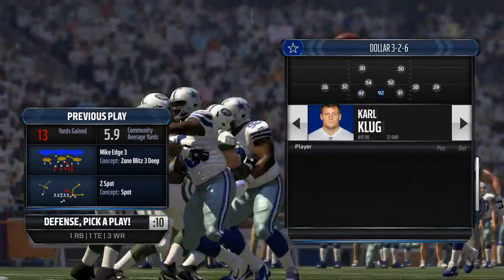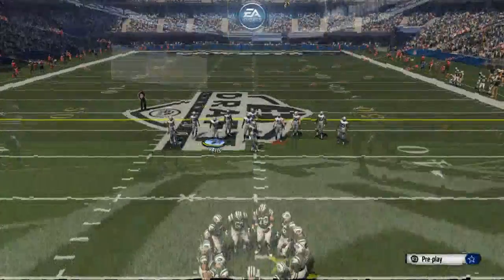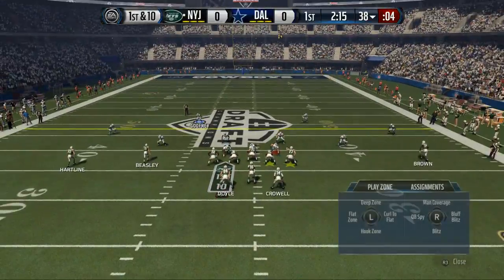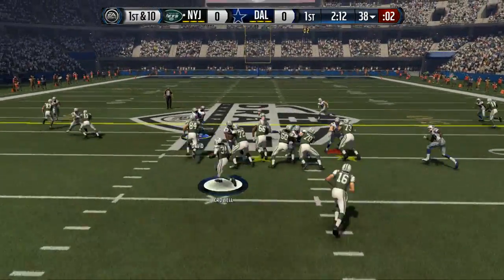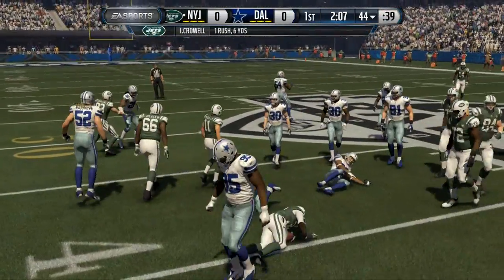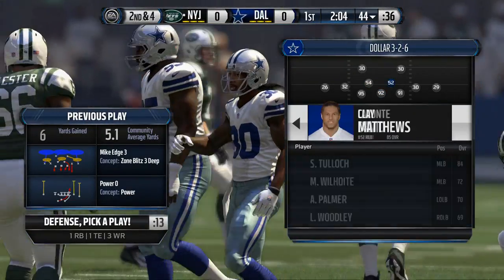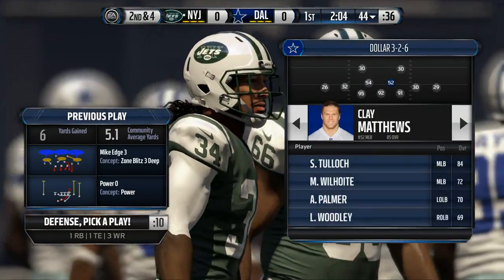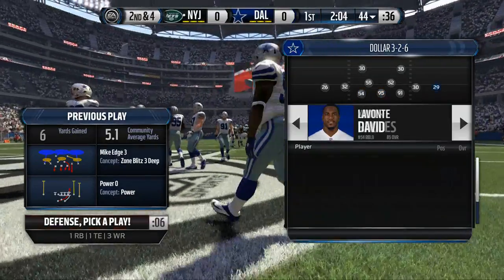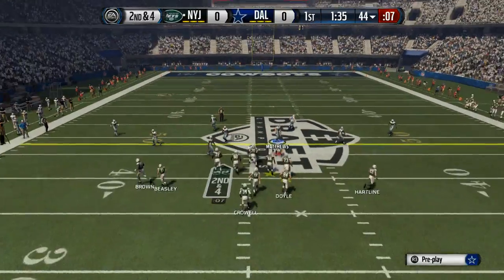We want to get Ryan Kerrigan in here. We like to come out of this Mike edge based on the hash. With him being on the right hash, we're going to send pressure from the right because he's probably going to be throwing to the left. Little off-tackle run to Crowell. We obviously want to get all our best players in — Stephen Tuck needs to be on the field. We'll send pressure from the right this time because he's on the hash.